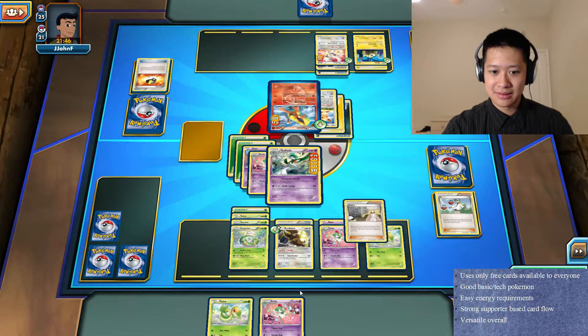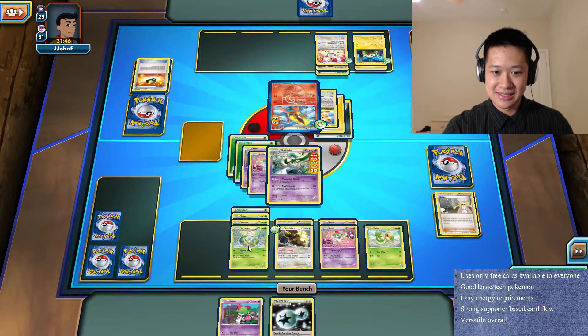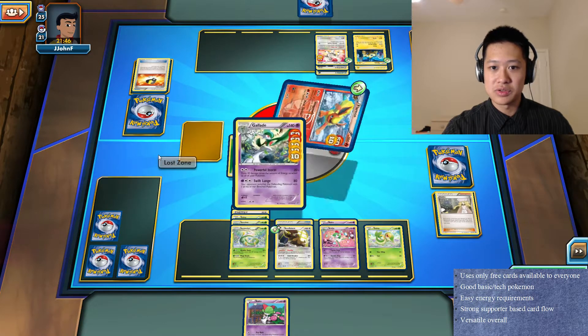Give me two cards that I actually need - perfect, actually needed this. Serperior is ready to go. I'm gonna attack with Powerful Storm.